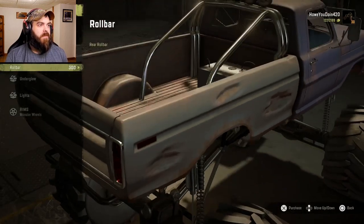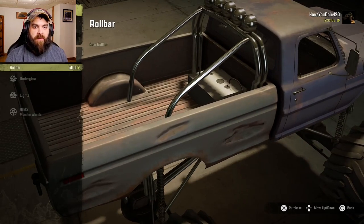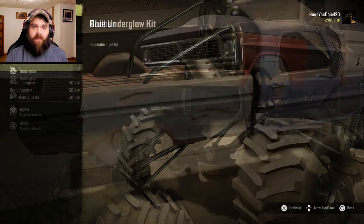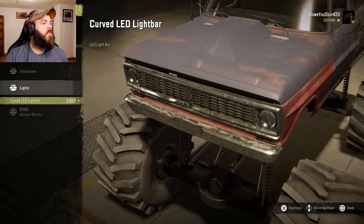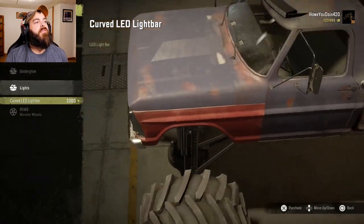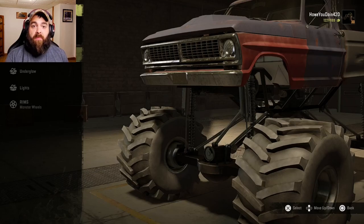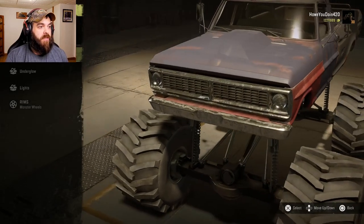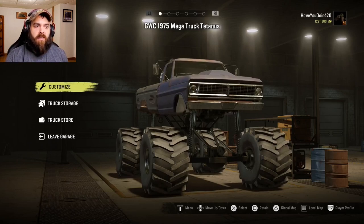Alright, visuals: we have a roll bar — put it in the bed there. I have a beat-up truck like this and a nice chrome roll bar, but let's put it in there. Underglow — yeah, I don't really care for it. Lights: you can have a light bar up on top there. There's no paint option with this truck — what you see is what you get apparently. No interior customization either. So I guess let's just go see how this thing does. Very minimal with this one.